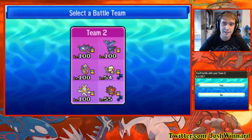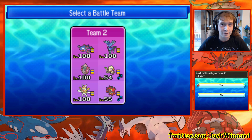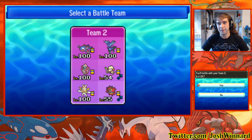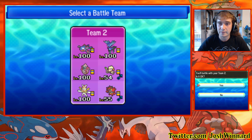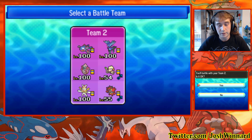The next partner I thought of for Xerneas was Smeargle. A massive thanks to Taylor for giving me a Smeargle to breed from — a Moody one — because that saved me so much time. This Smeargle is running Focus Sash, which is probably the best item for Smeargle, and it's Moody as mentioned.